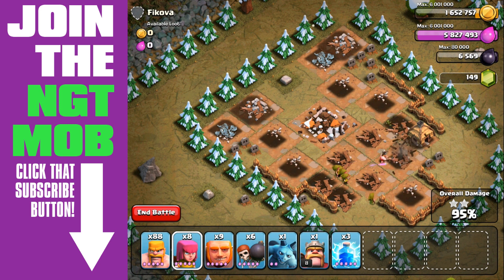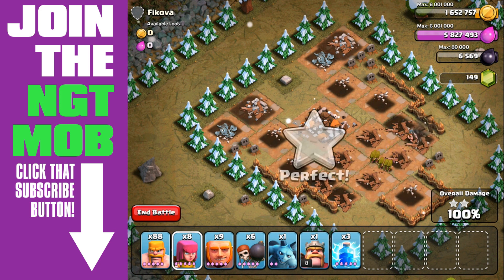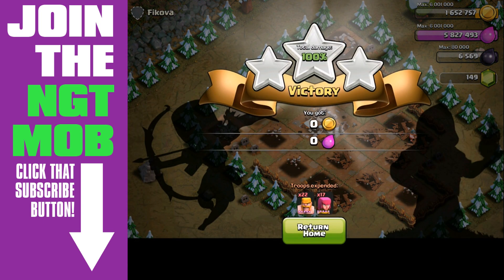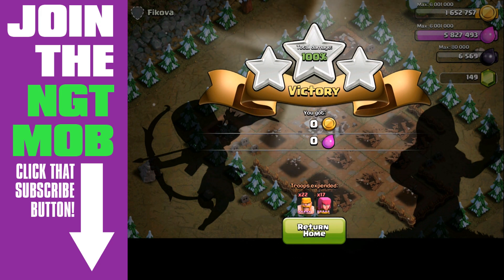In total, we used approximately 5,600 elixir. We're still on a reward of 6,000 gold and 6,000 elixir — this is the last one at that level. The next single-player base goes up to 7,000 and 7,000. So we used 22 barbarians and 17 archers. Not too bad — we're progressing quite well.